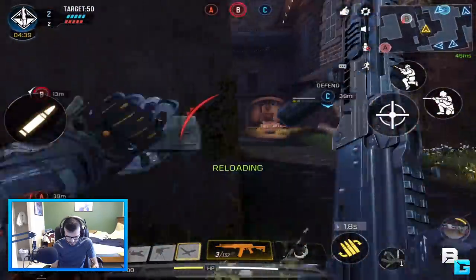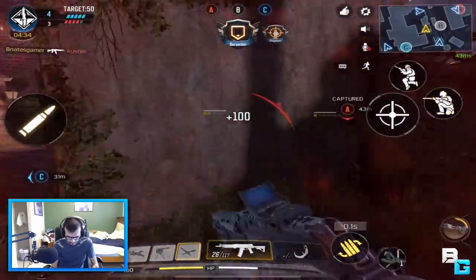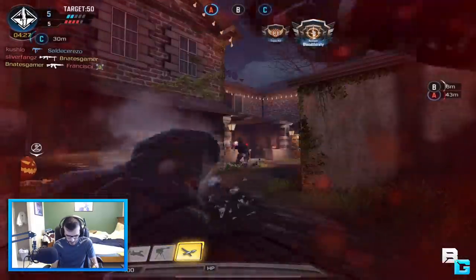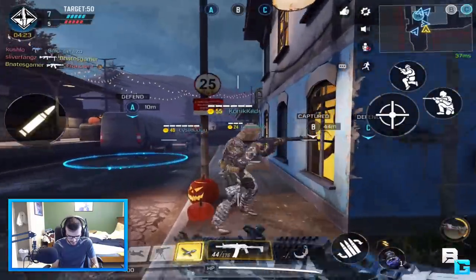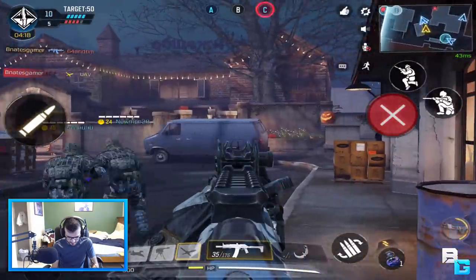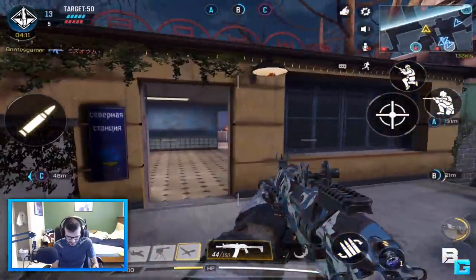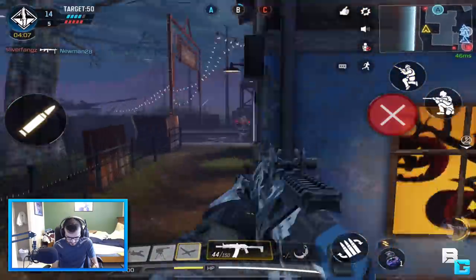I totally screwed that up. Chill — and he pushed me. That's a rip. I'm going to be subbing a lot better. Look at this map. I'm going to try to concentrate here and try to get this nuke. We lost Charlie, we're capturing Bravo, losing Alpha.